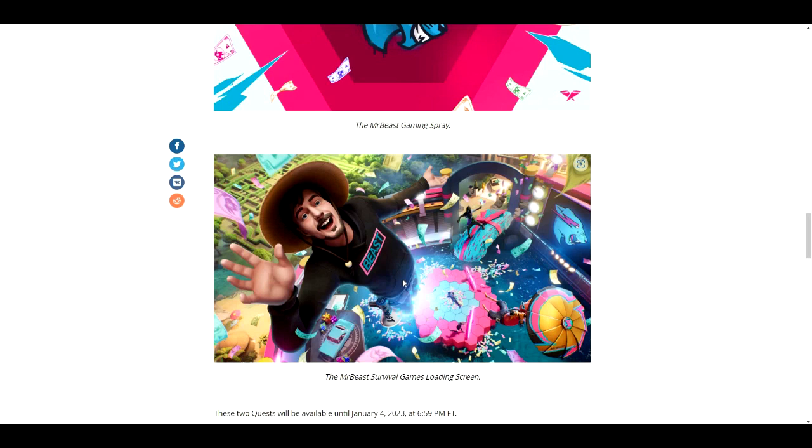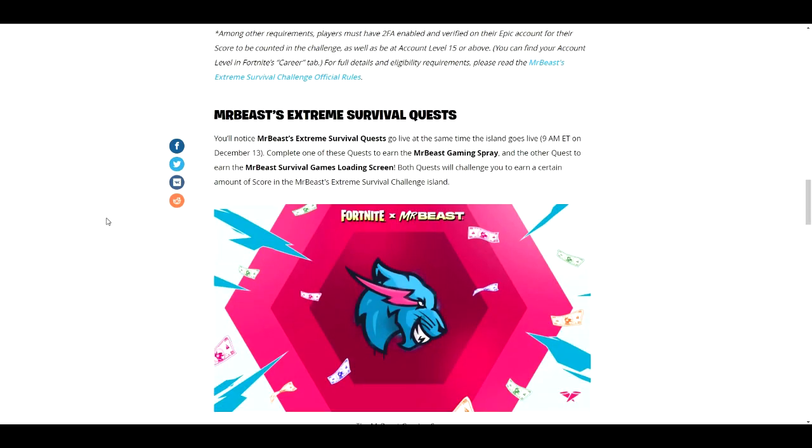This actually reminds me of Rock Lee — you know, Rock Lee when you do the racetrack, all you're getting is points. That's all you guys are getting from Mr. Beast. You're just getting points at the end of the day. So that is the full challenge — all the challenges for Mr. Beast's quest. You just got to score points. There are two quests and all you have to do is earn a certain amount of score to complete the Mr. Beast Extreme Survival Challenge, and you will get the loading screen and the spray. You get two things.